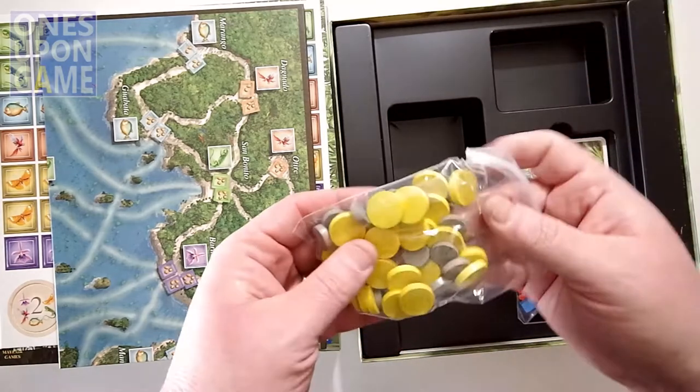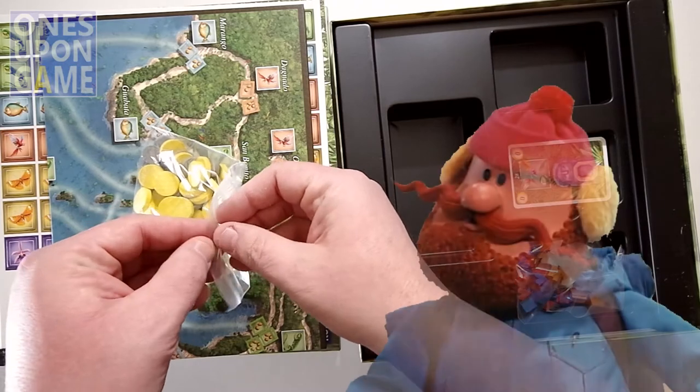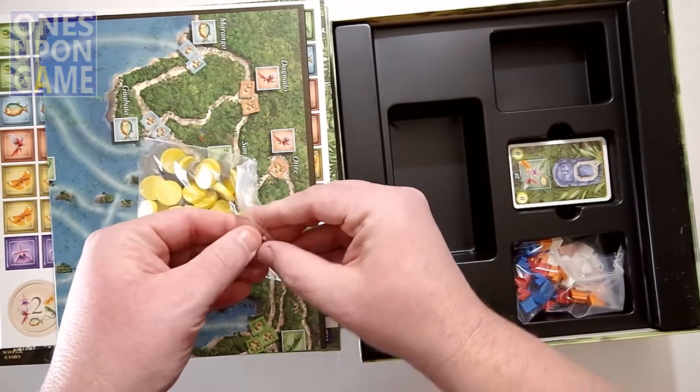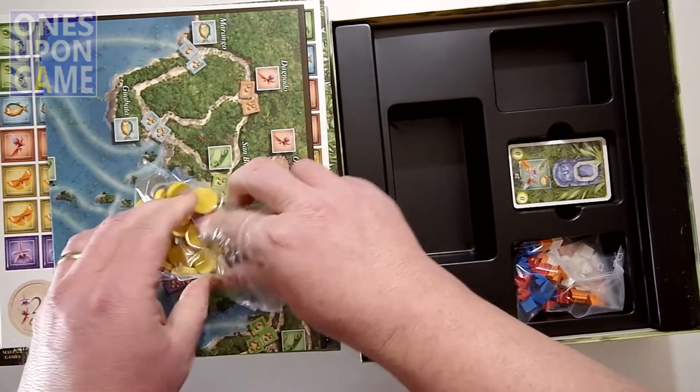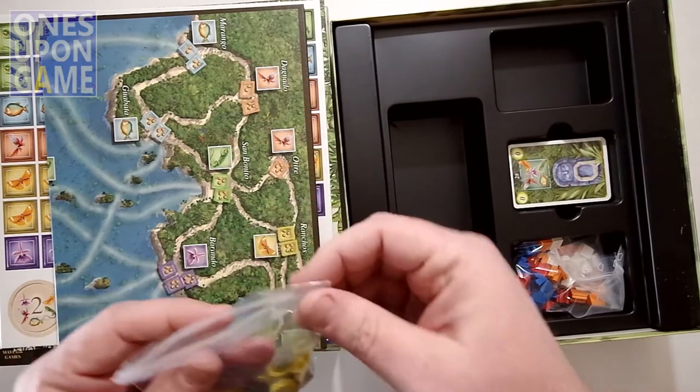You've got a bag of money. These are nice wooden tokens to represent silver and gold. Nice wooden counters instead of thin cardboard as well, so that's nice.